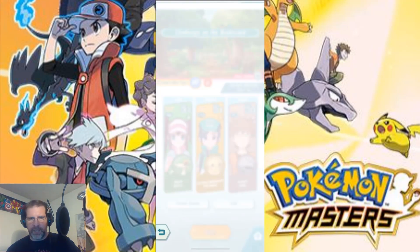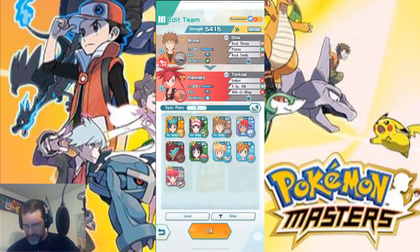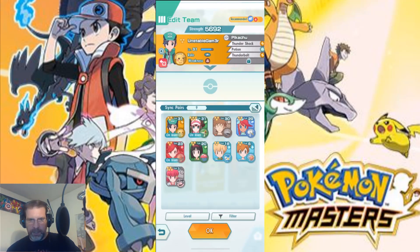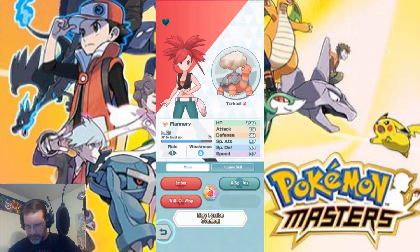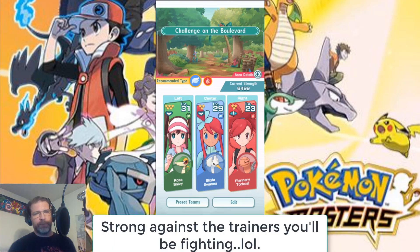I'm going to bring in Flannery — she's fire. And then I think I'm probably going to swap out my main character because I like Rosa there. So I'm going to throw Skyla in here — I just got her. So now you can see I've got Skyla and Flannery flashing, which means those characters are strong against the recommended character type up there at the top.